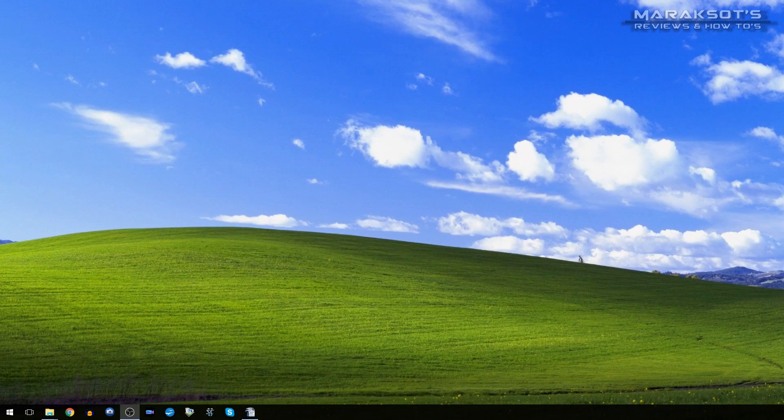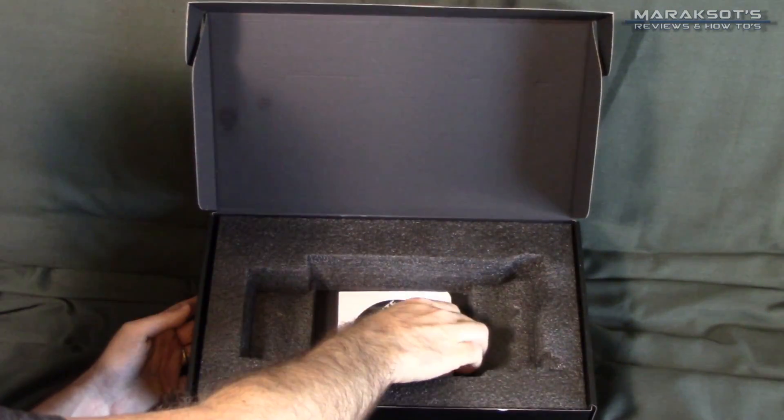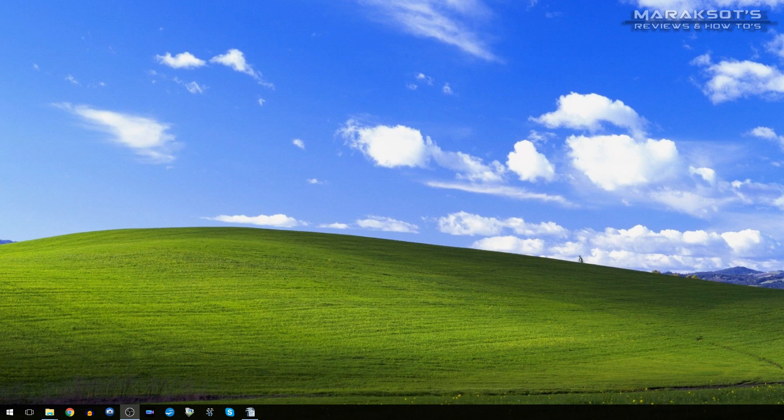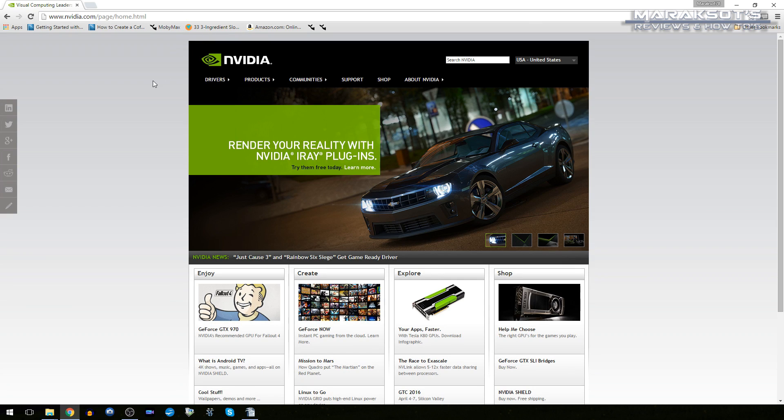Once you've got your computer hooked back up and turned on, there's one last thing to do — download the appropriate drivers for your graphics card. Don't bother with the CD that came with it; the drivers on there are most likely way out of date. Go straight to the source and get the most up-to-date drivers available. Depending on the brand of your graphics card, you'll go to nvidia.com or amd.com.